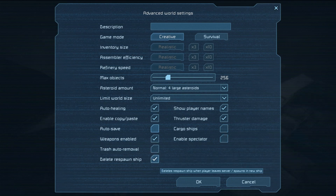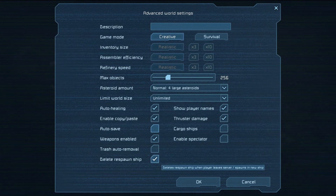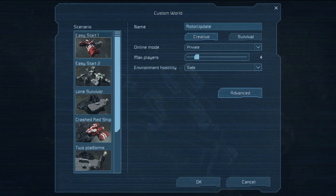There are also some new options here. Trash auto removal basically means that when you have a small ship floating out there — say you blow up a small fighter and it's powered down and drifting — it'll be deleted after a certain amount of time, especially if it's floating at speed far away from the player area. You also have delete respawn ship. If you log off and back on, your respawn ship will have deleted itself. To keep it, stick a merge block on it and merge it to a larger ship or station.